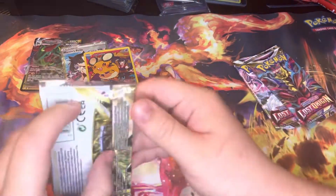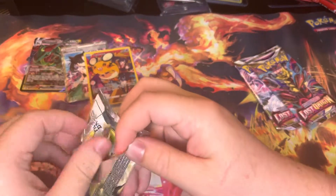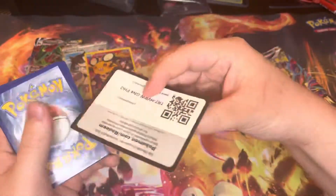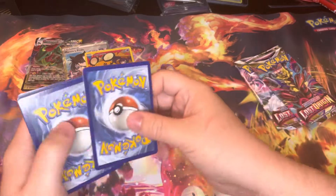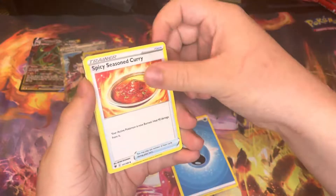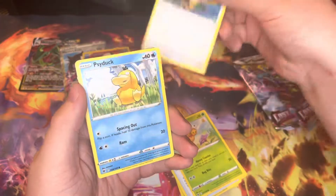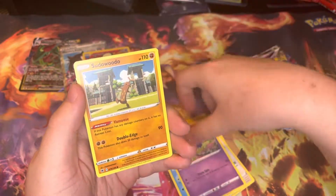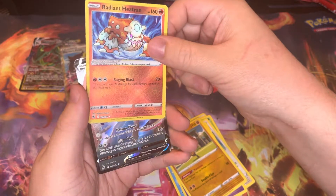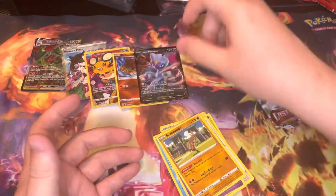One more Astral Radiance — Decidueye on the pack art, give us something here. Four to the front. We got Curlia, Turbo, Combi, Chatot, Psyduck, Driftloon, Sudowoodo — ooh, a Radiant Heatran! And a Hisuian Sneasler V card. Very nice.